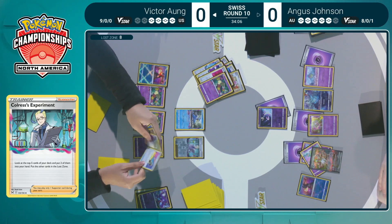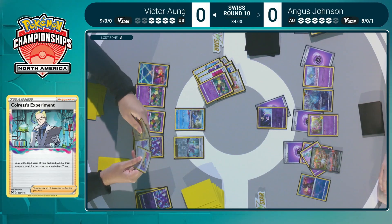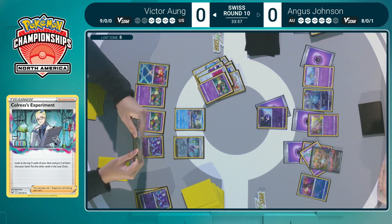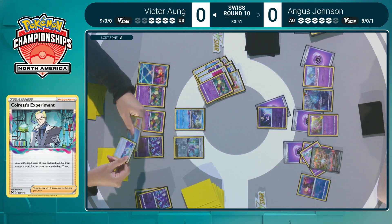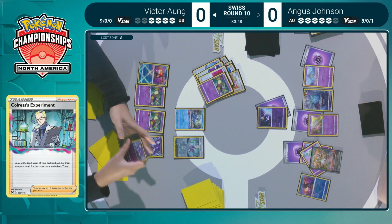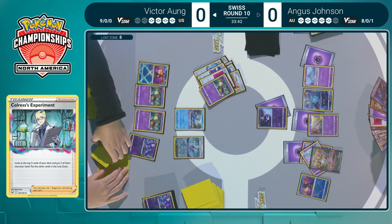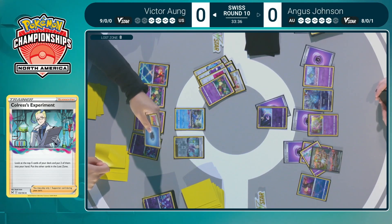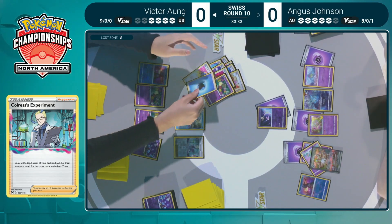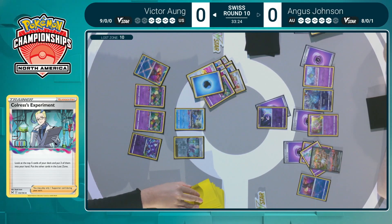Will get to ten in the Lost Zone with no Psychic Energy found, but with Mirage Gate will be able to power that Sableye up. Echoing Horn is going to be the choice along with that Mirage Gate and one of the energies. Echoing Horn is actually pretty great in this matchup — there are 60 HP Ralts, 60 HP Mew, which at some point could allow a two-prize turn with Sableye. Not something commonly seen outside of Kyogre Lost Box decks, but always a nice combination.